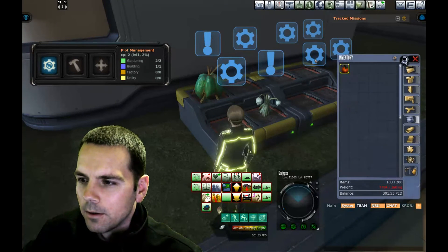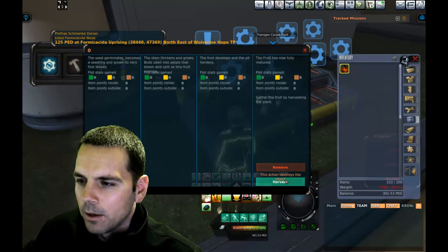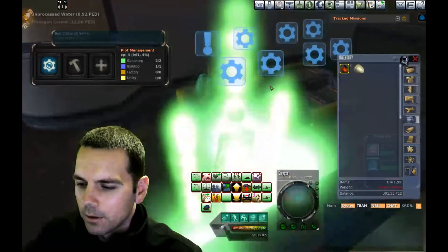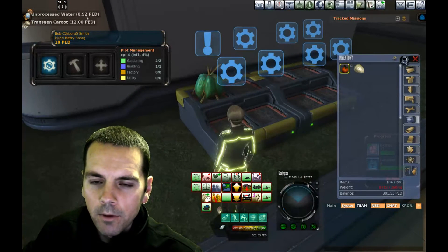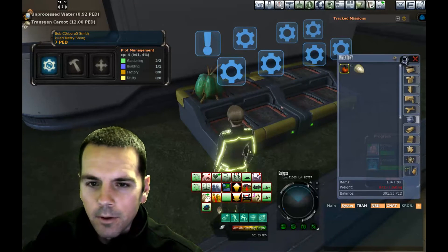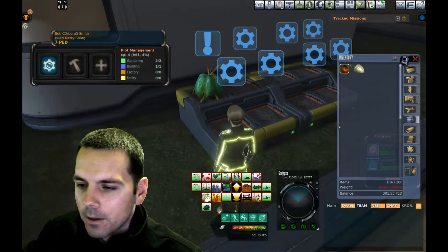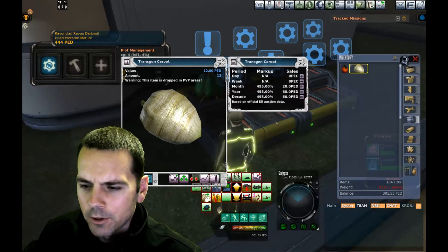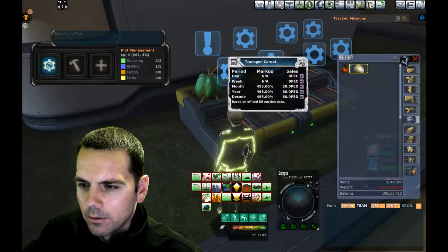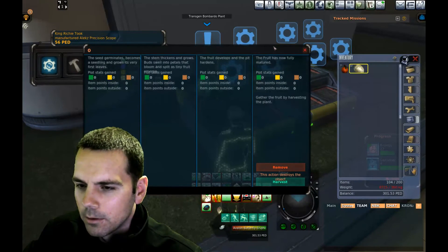In the meantime, let's see what the rest of these are. Transgen karut plant — the fruit has now fully matured, so I'll harvest it. I got 12 PED worth of transgen karut and 0.92 PED worth of unprocessed water. So I think that first unprocessed water batch was a lot, but either way, they've both averaged around 13 PED roughly.